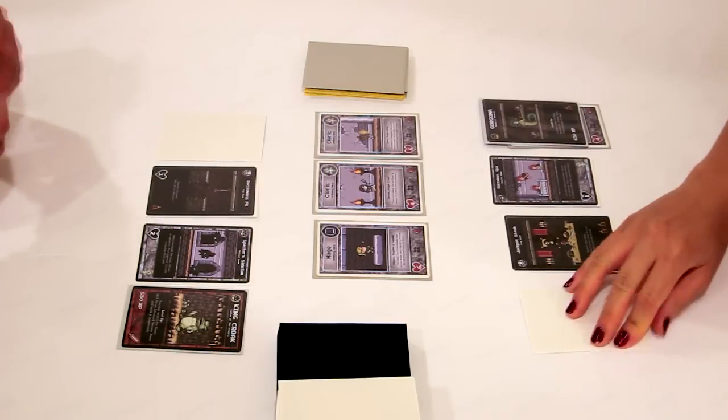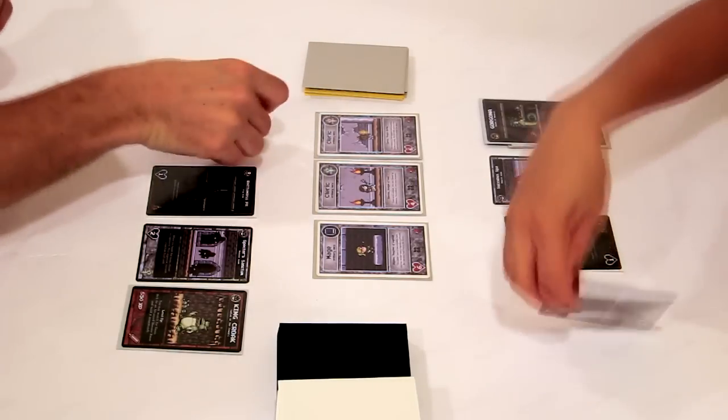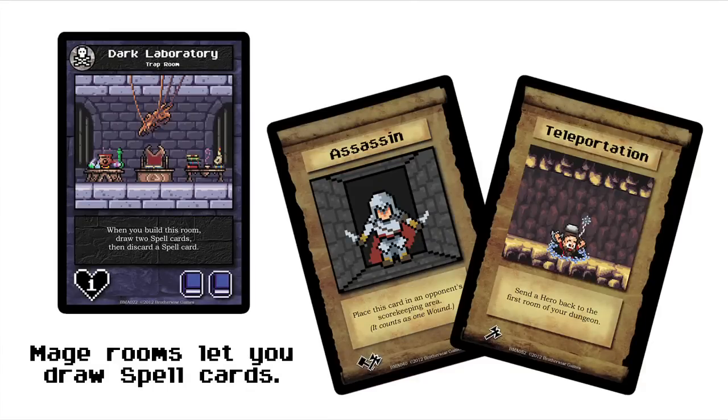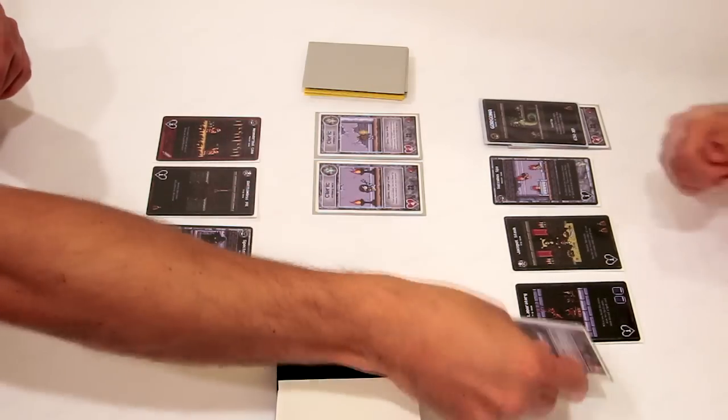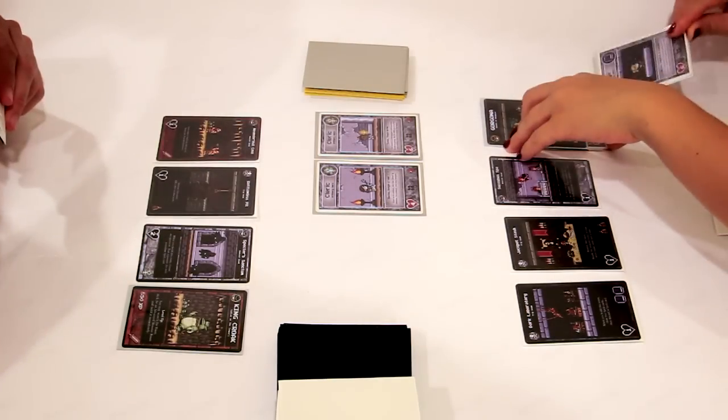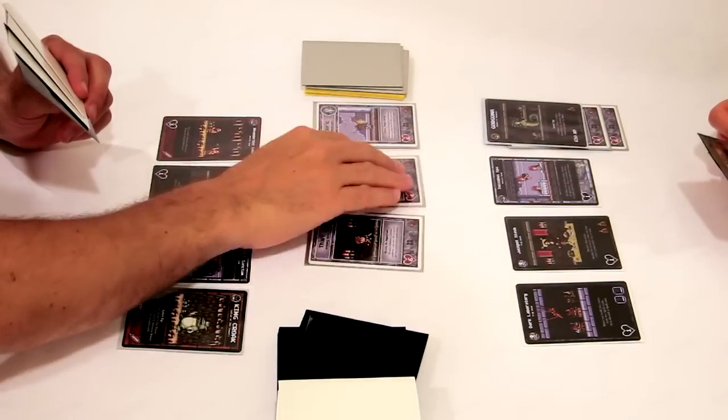Player 1 and player 2 reveal rooms again, and player 2 plays a Dark Laboratory. Like many mage rooms, the Dark Laboratory lets player 2 draw spell cards. Spells have powerful effects, and there's no limit to how many you can play per turn. Icons on the spells indicate whether they're played during the build phase or during the adventure phase. Unfortunately, mage rooms also tend to be low on damage, and this turn the mage survives player 2's dungeon, dealing another wound.